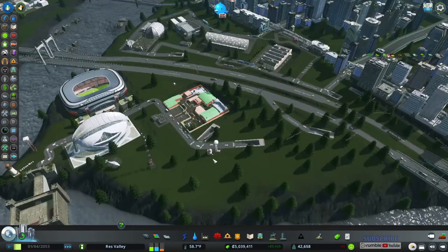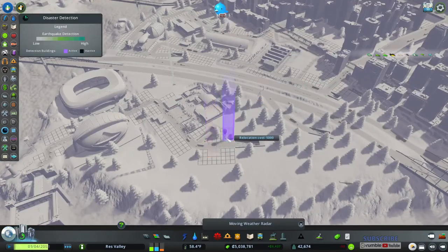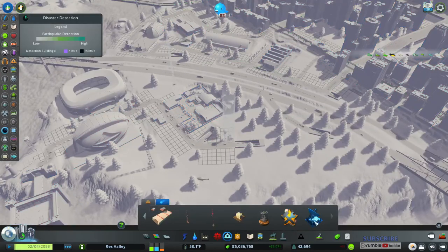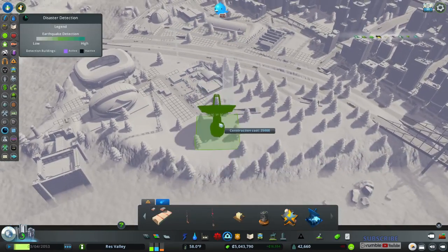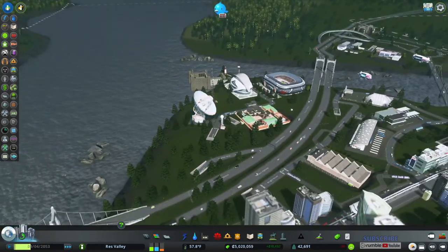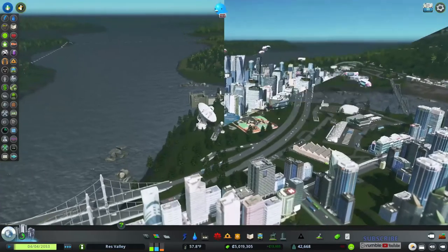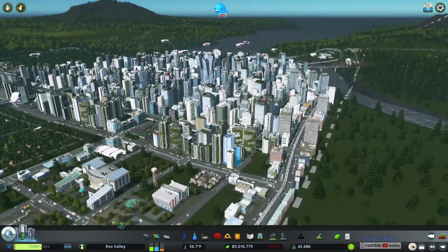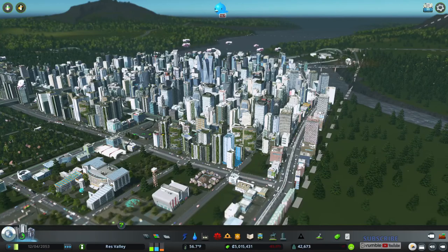Then you've got your satellite dish — I should put these two on different sides. There you go. The satellite dish will let you know when a meteor is coming. Put those side by side — looking good. I might turn on natural disasters just so you can see how it looks later, not right now, but later.